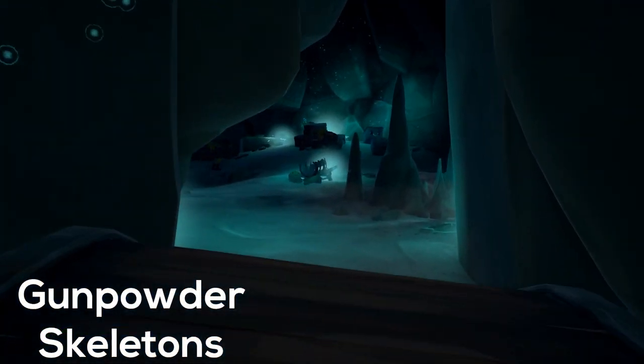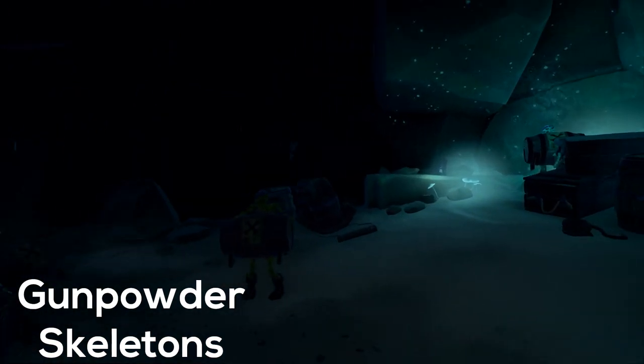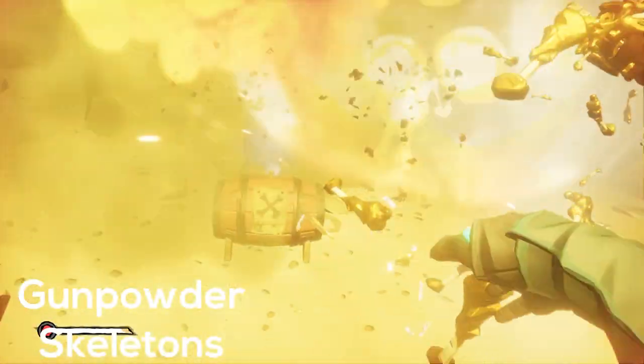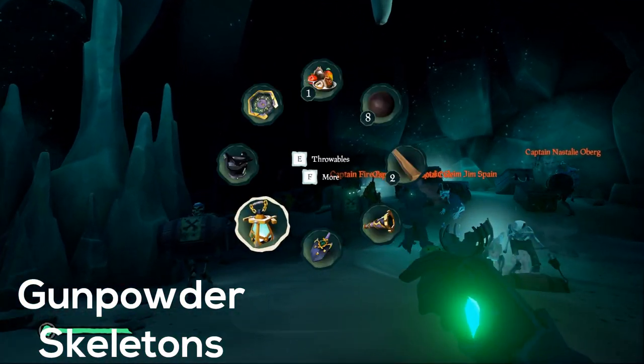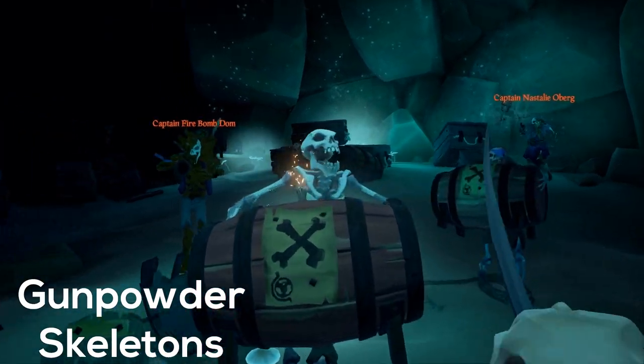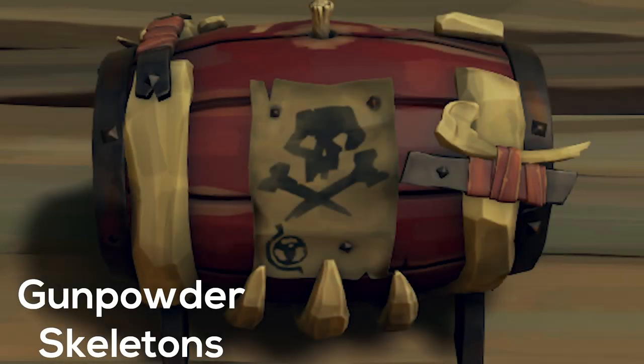Killing gunpowder skeletons is as simple as taking aim with a weapon and shooting the gunpowder barrel, causing it to explode and taking down the skeleton and any surrounding skeletons. Corralling a group of gunpowder skeletons together and causing one to explode will set off a tremendous chain reaction, so be careful. Now that stronghold gunpowder barrels have been added to Sea of Thieves, you might find that some skeletons pop up carrying one.